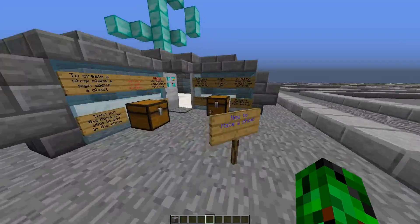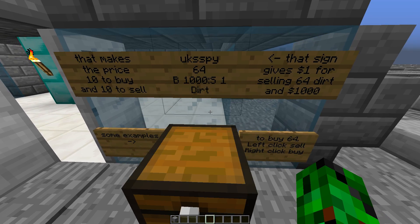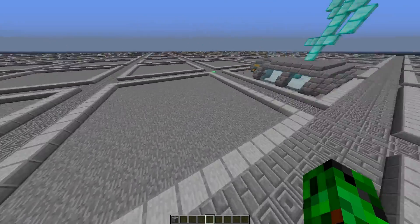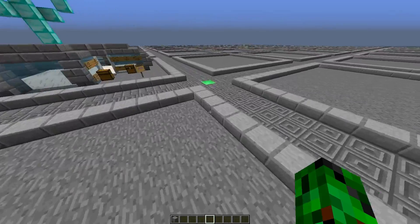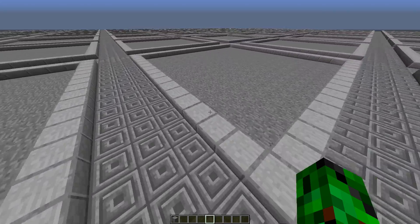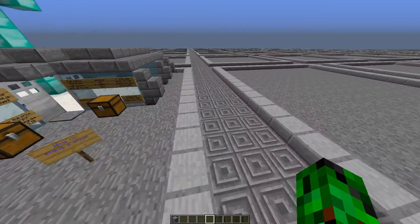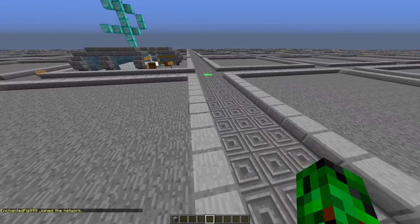Basically, you can create a little shop here. For example, I'm selling dirt here — you can buy a stack of dirt for a thousand, or sell me a stack of dirt for one dollar. Pretty bad deal there, but you can get a plot and do your own thing with that. You could sell items that are not in the shop, or sell items for a better price than the shop, so people would want to buy from you. For example, say diamonds bought for two thousand dollars and sold for a thousand — if you sold them for fifteen hundred, you'd get a discount, and the people selling to you would get five hundred more than they usually would. So it's a good deal for both of you.